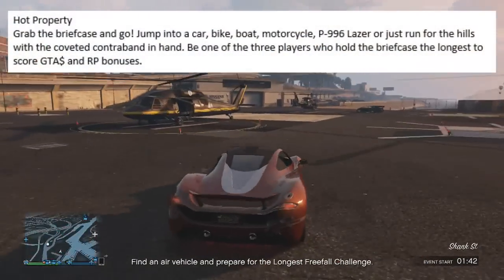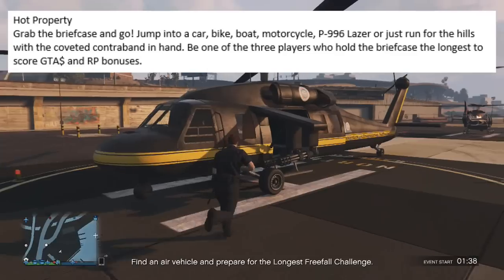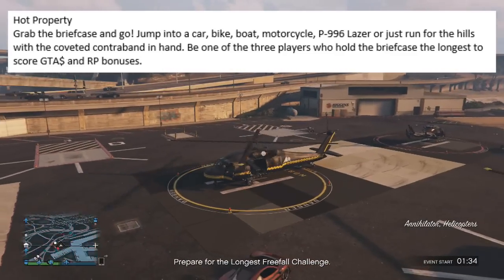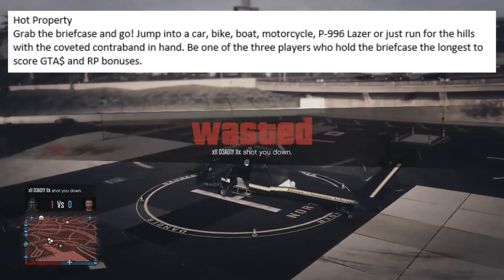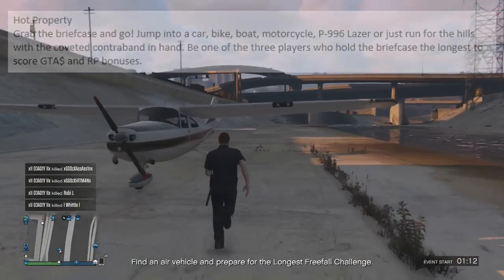Moving on to the next game mode, this is titled Hot Property. Grab the briefcase and go — jump into a car, bike, boat, motorcycle, P996 laser, or just run for the hills with the coveted contraband in hand. Be one of the three players to hold the briefcase the longest to score GTA money and RP bonuses.